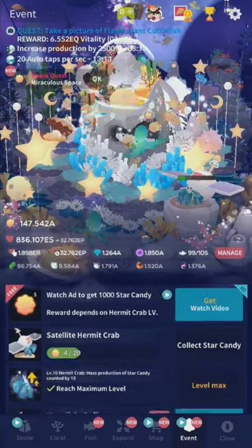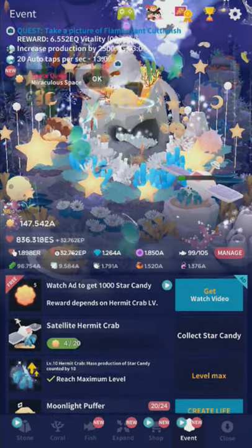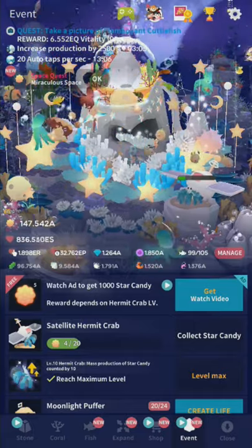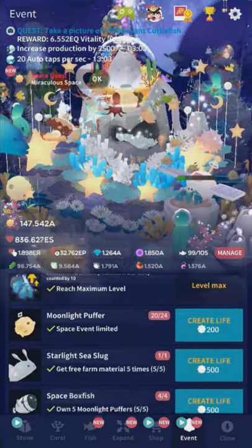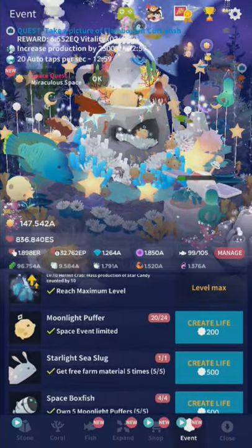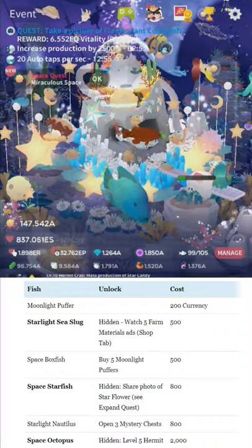And then you just tap the bubbles, activate the hermit crab — that button where it says 'collect star candy' will turn into like 'dance' or whatever it is. It's pretty basic stuff. So let's go right down the list. My cat is assisting me — assisting in like 50 air quotes.